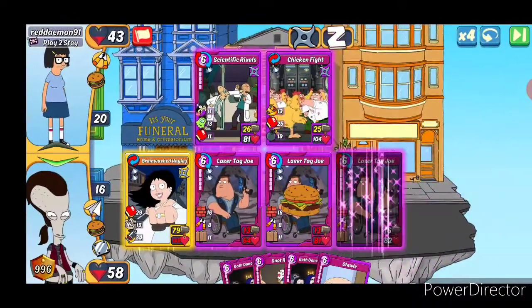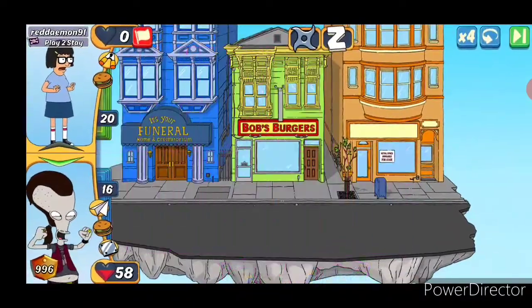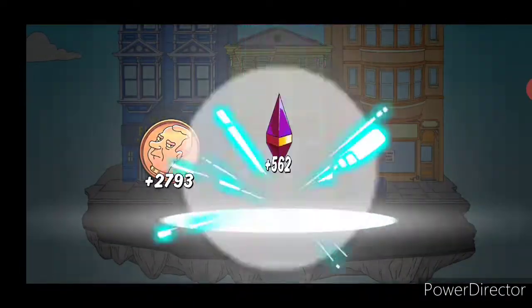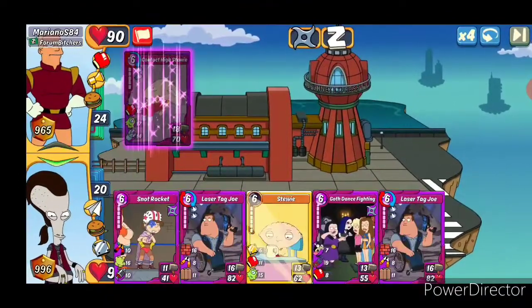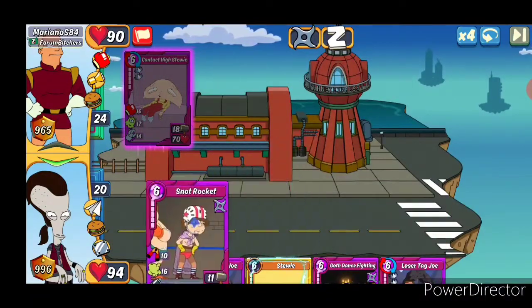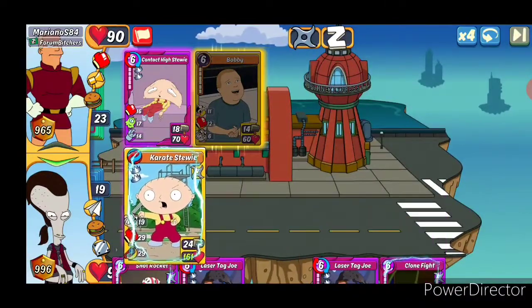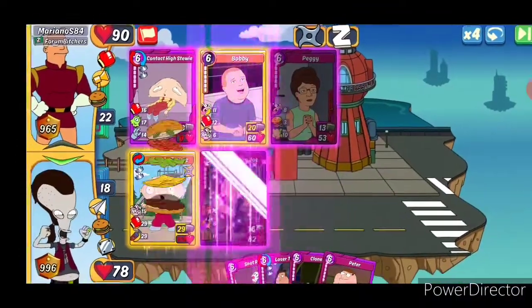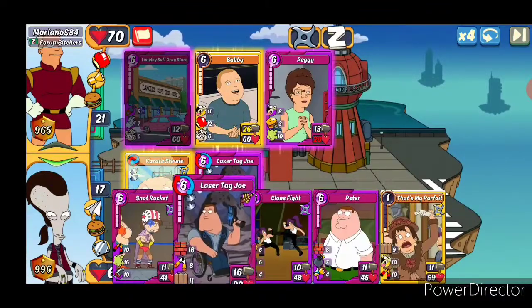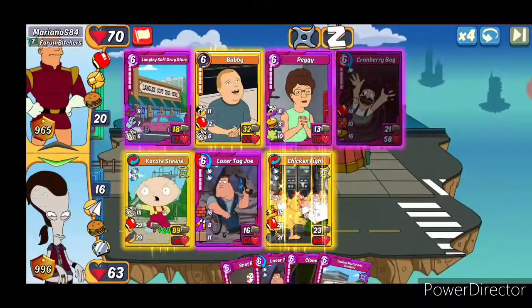Chicken Fight is just going to do pretty much nothing with the bodyguard out there — not really making much of a dent in our line. Mariano, S84 — so an addicted deck. Definitely want a better item out there. We'll get the gas. Now we can just stall. She could get a chance to play Parfait and get the boost bonus. And it's a victory.